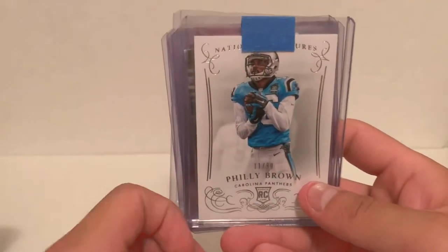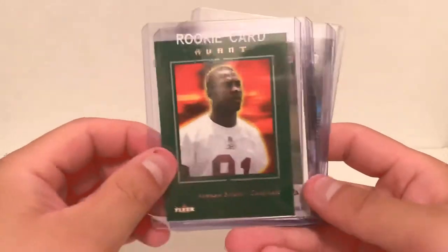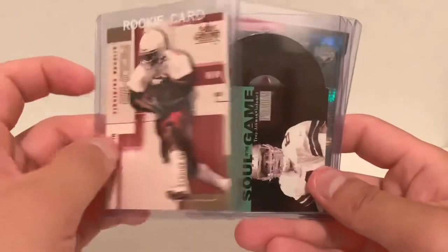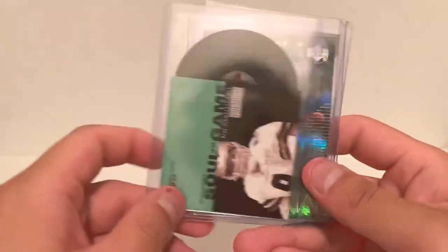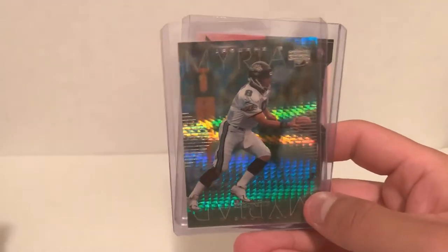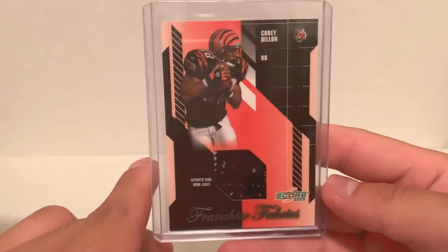A Philly Brown rookie card for the Panthers PC from National Treasures, numbered to 299. CMC rookie from Playoff. Some Boldin cards coming up — his avant rookie card numbered to 699, Fleer Platinum rookie, and Fleer Genuine Insider rookie also numbered to 799. Some randoms to finish it off: a Troy Aikman Soul of the Game insert — I just liked that card so I picked it up — Mark Brunell from Black Diamond, a nice insert card, and Corey Dillon from 2003 Score game-worn jersey card numbered to 250.